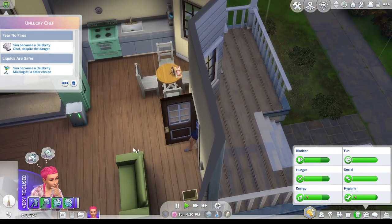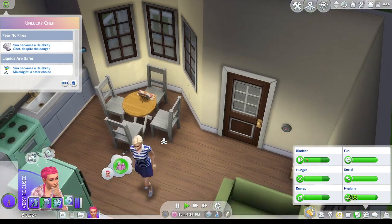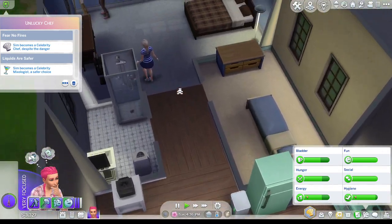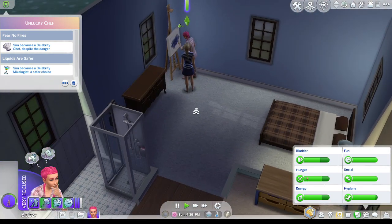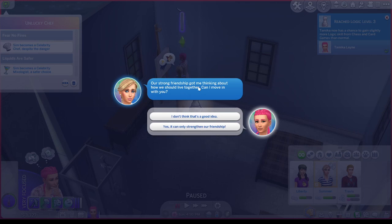Oh, Summer came back - look at that. I wonder why. Summer and Summer can be best friends - I'm okay with that. Our strong friendship got me thinking about how we should live together - can I move in with you? I kind of didn't want to have Summer again as a partner for one of my sims - if anyone's watching Castro's challenge, that's exactly who my sim is with. But the game seems to want to throw Summer in the household, so sure.